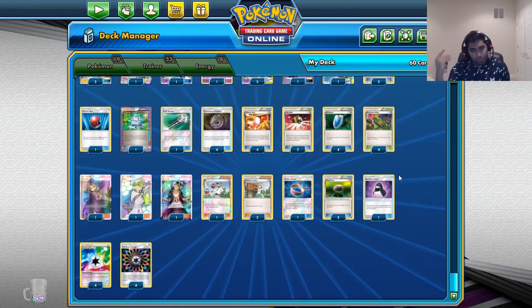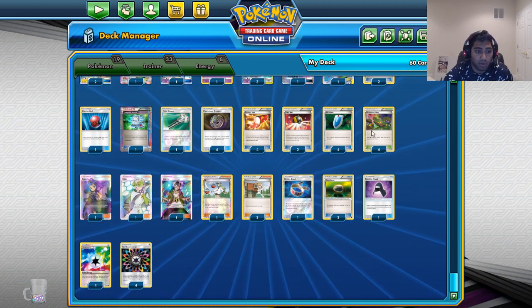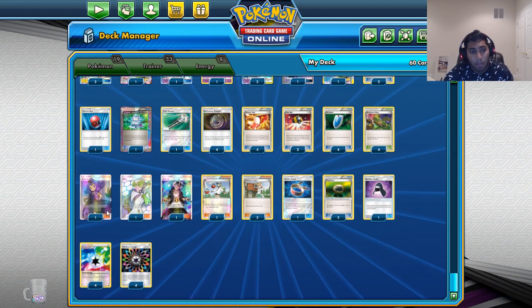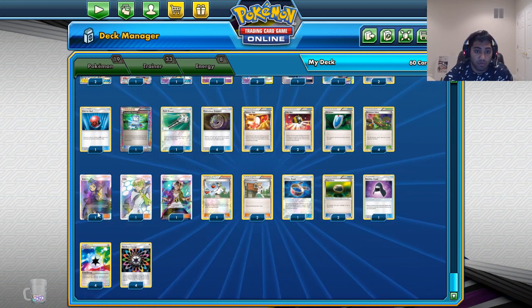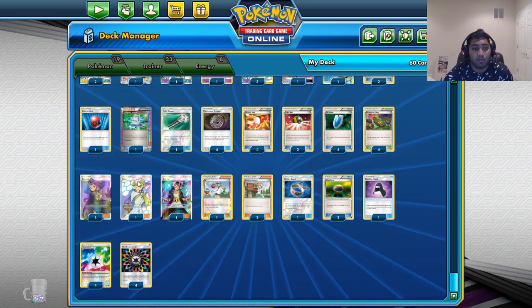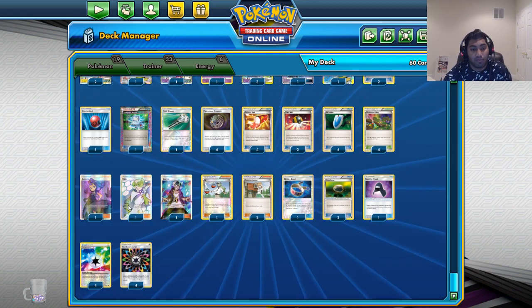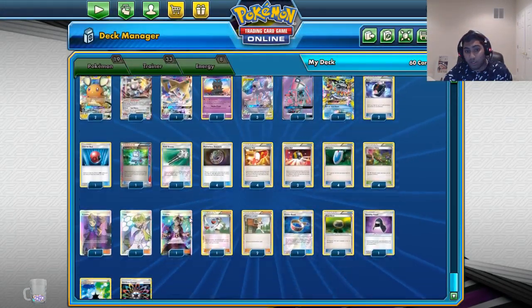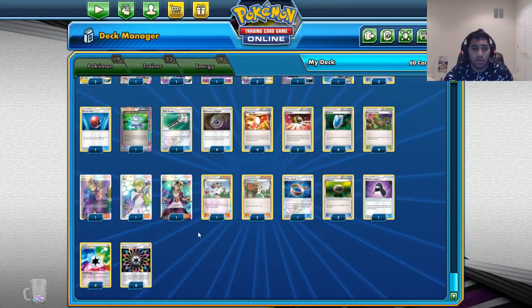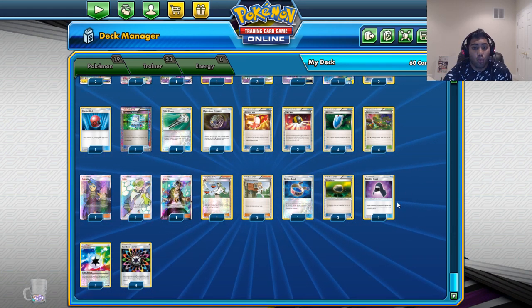Four VS Seekers — do you need to say more? Four D-Valley — I think D-Valley is very, very important. I was having three at the beginning, but I think four is much better. One Ace Rolla because you want to heal and just keep going — you could go up to two if you'd like. One Faba to deal with Garb stuff and even Mirages, because you can set up a Faba lock where you go Faba and then use Sonic Volume and all of a sudden their attackers are gone. One Guzma, one N, two Juniper.